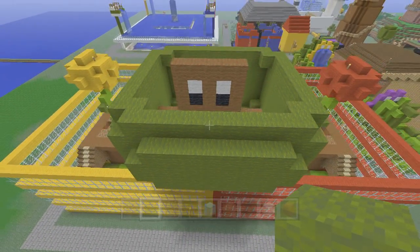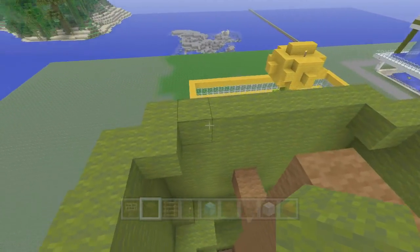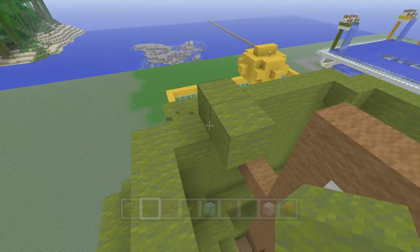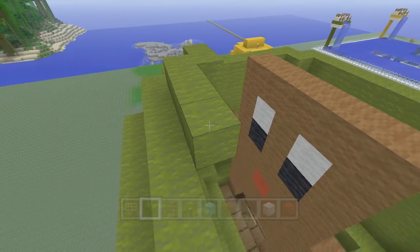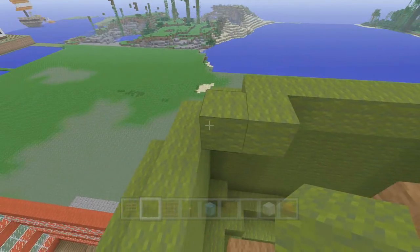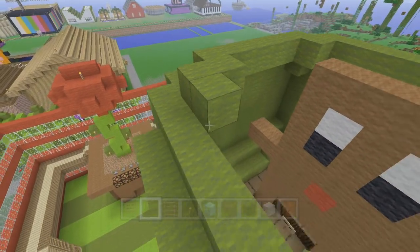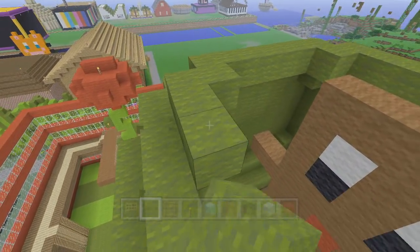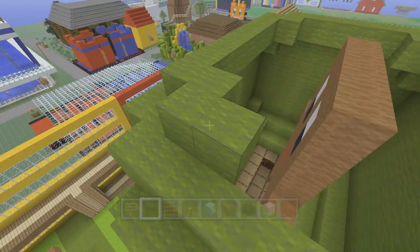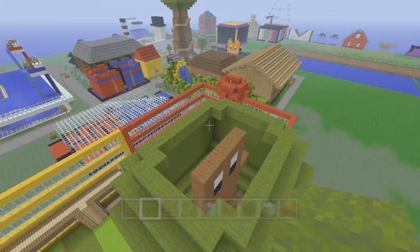We've got a couple more layers — just going in and up following the same pattern, then cap it off. The next one is the final one so we're almost done. The tree is a piece of cake. This color of the trees just makes everything look different — not dark enough to be a tree color anymore.